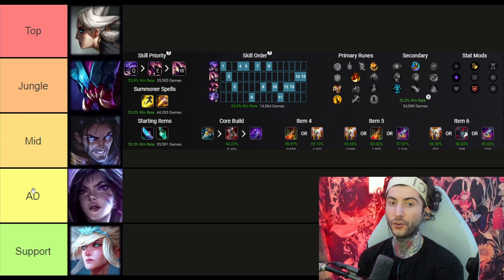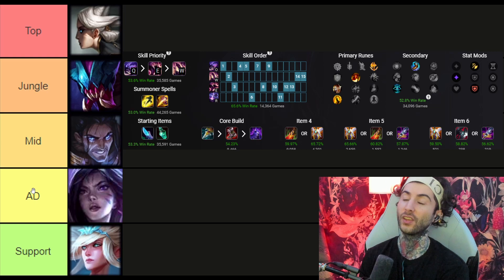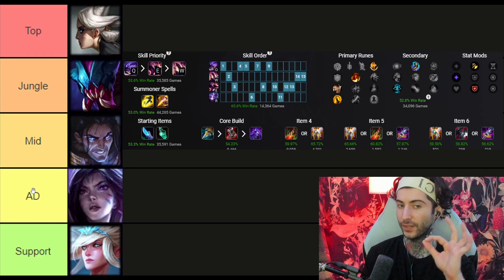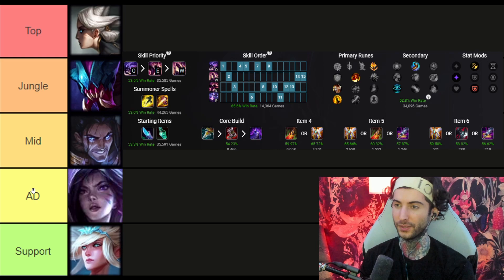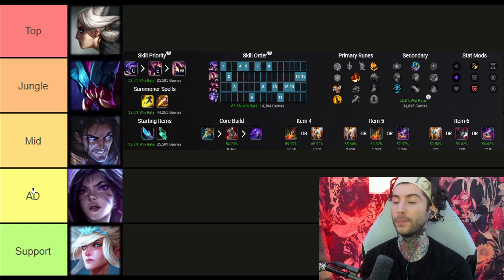Next we have jungle — Rek'Sai is the queen herself. I've always said if you put 100 games on her you will climb an entire division. If you're bronze you're going to be silver; if you're silver you're going to be gold. Every time I coach people on Rek'Sai I always see such great progress. Once you figure out how to combo as her, learn some simple gank paths like Red, Krugs, Raptors, and understand the champion's core identity, you perform very well on her.